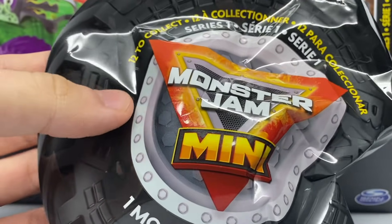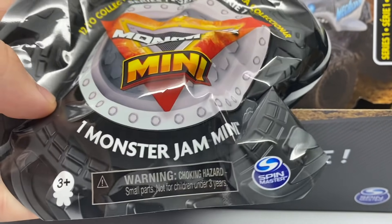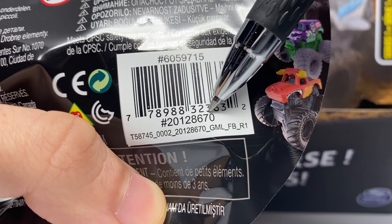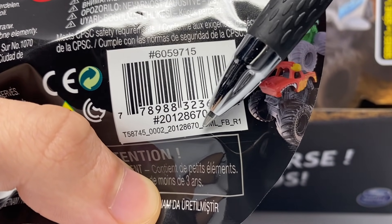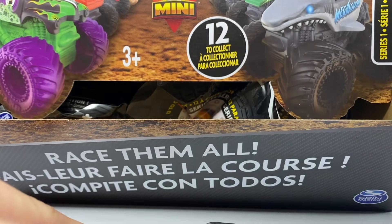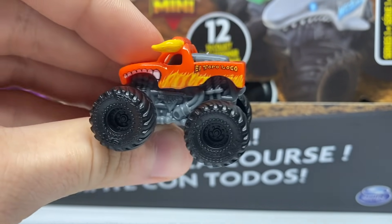Here's the packaging for a Monster Jam Mini. It says '12 to collect, Series 1,' features a BKT tire background with Spin Master rims, and says '1 Monster Jam Mini.' On the back, here's where you identify the code. This two-digit last part of the barcode number is the identifier — so 70 identifies as El Toro Loco. There are three El Toro Locos per box, and the code also appears in the actual identification code for the boxes. Let's open this one up and confirm.